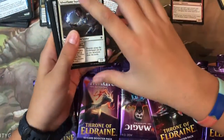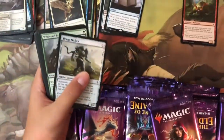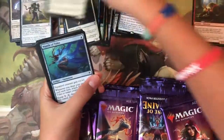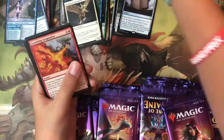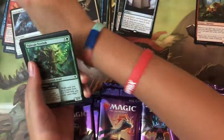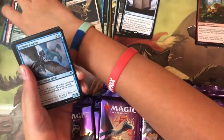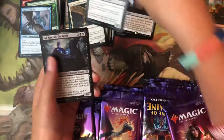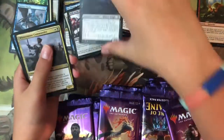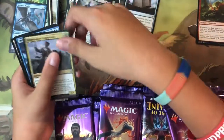Pack five: Silver Flame Squire, Henge Walker, Wildwood Tracker, Mantle of Tides, Queen of Ice, Lost Legion, Scorching Dragonfire, Fortifying Provisions, Twin-Veil Tree Folk — no foil. Uncommons: Bell of the Brawl, Syr Conrad the Grim, Wintermoor Commander, and the rare is Stolen by the Fae.